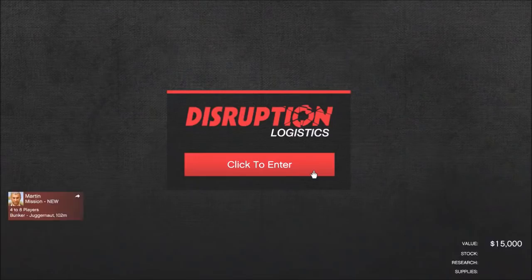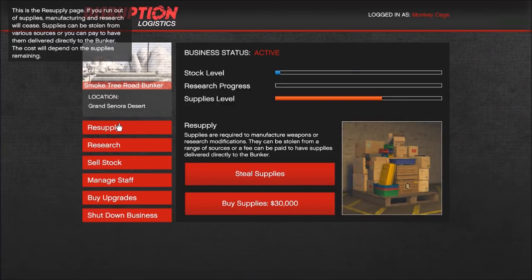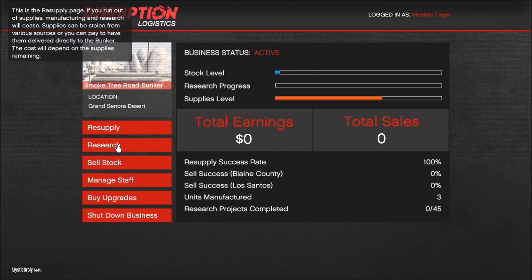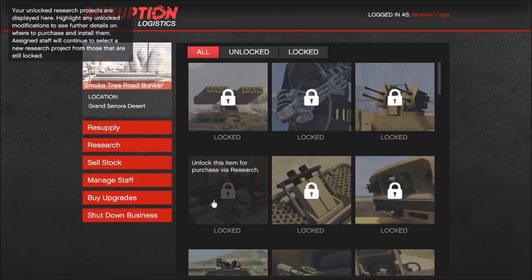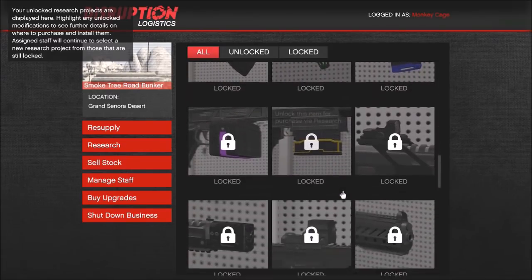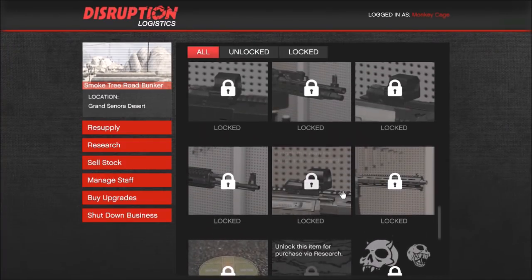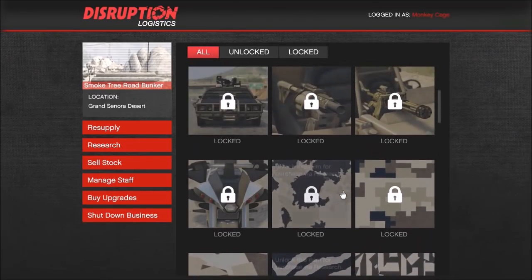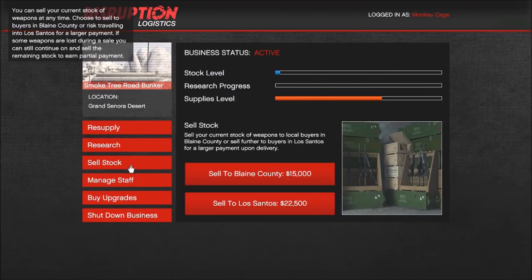Once you log into the laptop you see all kinds of options. First is resupply, similar to all other businesses — it's crates-based. Next up is research: if you have personnel dedicated to research you can unlock things like weapon scopes and upgrades for your Mobile Operation Center. In the beginning the MOC will only have one turret in the front but you can unlock more. You will definitely need staff working on research.